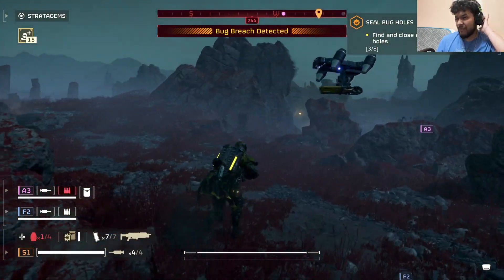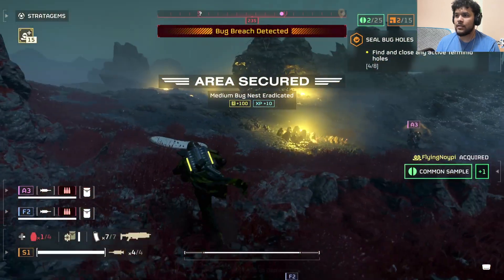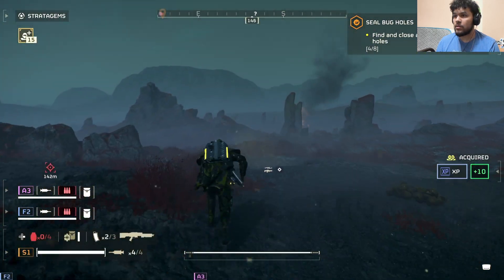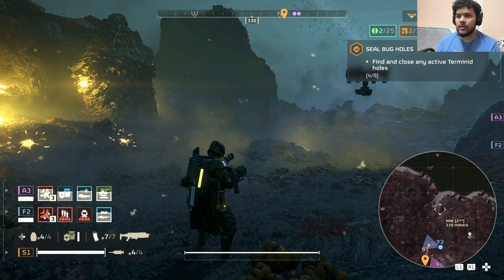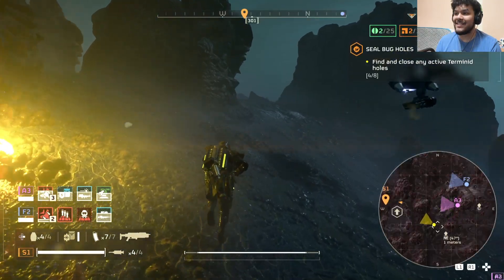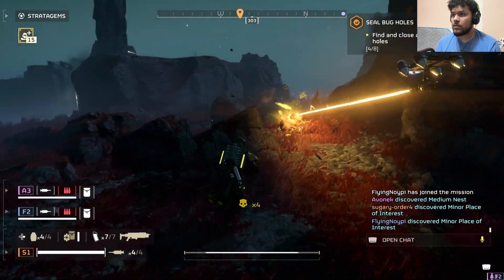I forgot what they're called, but they're kind of like the armored bug — the worst. Let's go cover this hole. Yeah, my teammates are going crazy. I did see a point of interest. Take the ammo though — we got that done. We're gonna have eight minutes, so this is a pretty quick mission. I'm gonna go to the biggest hole. Oh yeah, there's gonna be a lot of bugs right here — look at this.